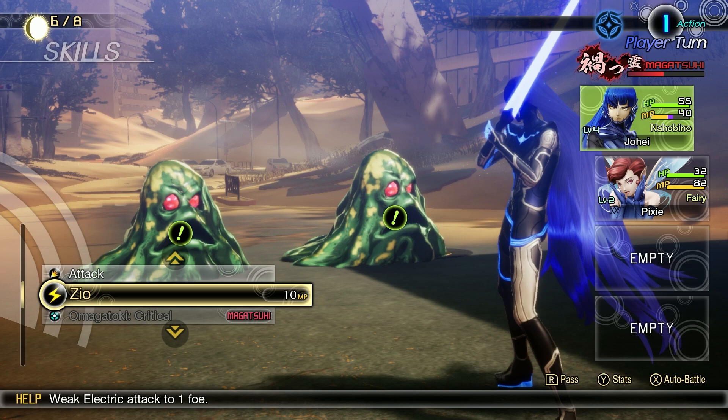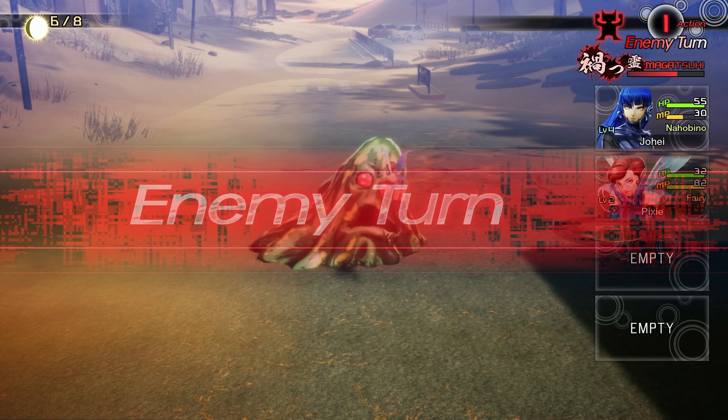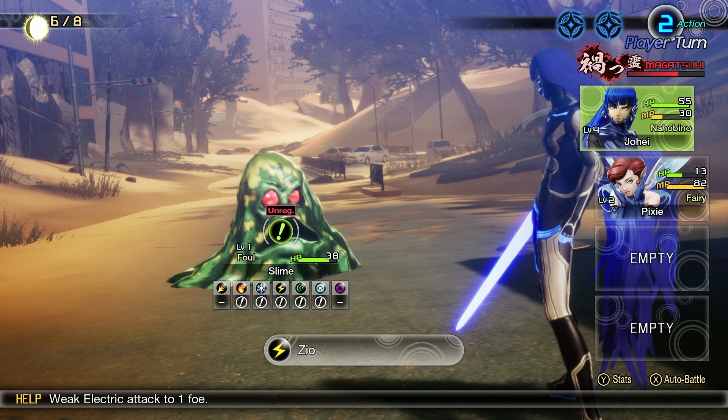However, in Shin Megami Tensei, slimes actually function a little bit differently than in other forms of media. Slimes are actually failed demon fusions and summons — that's their entire purpose, which is why they're usually awful. They're weak to five different forms of magic, including Zio, as you can obviously tell. They're just not very good. Dare I say, bordering on worthless.